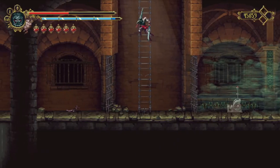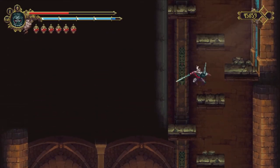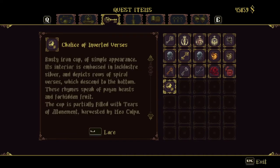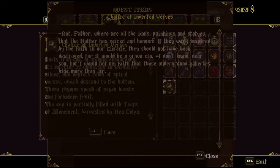This will be an area that becomes unlocked. And that probably shortcuts back to the room with a chalice in it — which is that item I picked up, this quest item here. 'Rusty iron cup of simple appearance, its interior embossed in lackluster silver, depicting rows of spiral verses which descend to the bottom. These rhymes speak of pagan beasts and forbidden fruit. The cup is partially filled with tears of atonement harvested by Mea Culpa.'